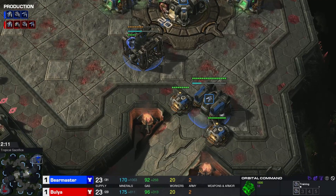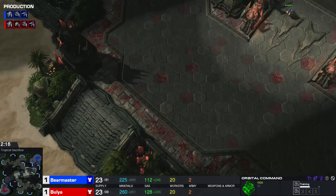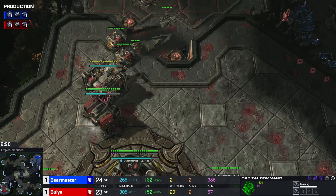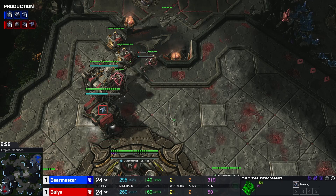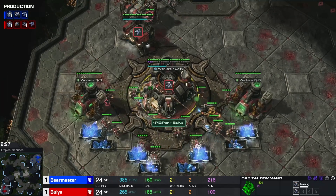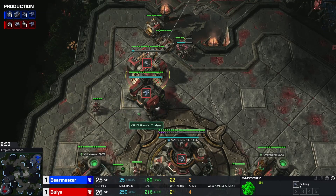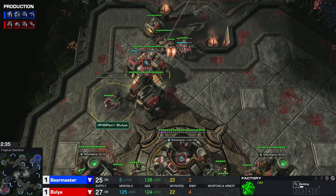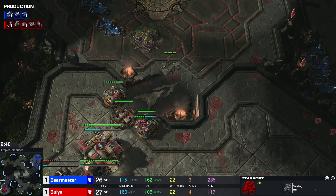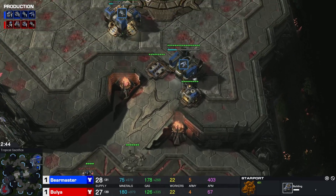Aggressive builds in mirrors are usually really good because you always have the same unit production and same unit speed. So if you attack and you kill enough workers to compensate for the difference, your better tech usually makes aggressive builds in mirrors a lot more worth it. 1-1-1 expand again from Bulia — just the difference with Rax-Gas-Gas instead of Gas-Rax-Gas.